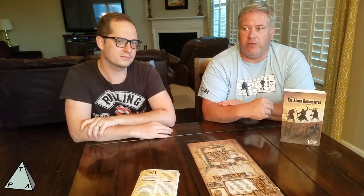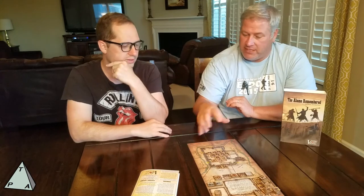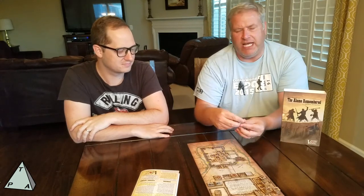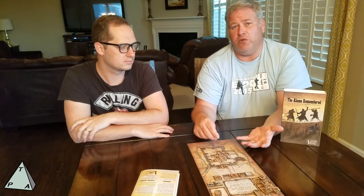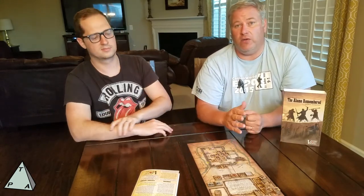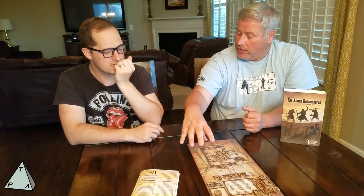There are no dice in this game other than when you play it solo — when you play solo, you'll roll dice to place your Mexican reinforcements as they come in. Another thing I liked: you have these dummy counters, these zero-point counters. Because you just don't have a lot of units, you're trying to place these hidden around the board so the attacking Mexican forces think you have two or three units there. I did a much better job with that in the third game.